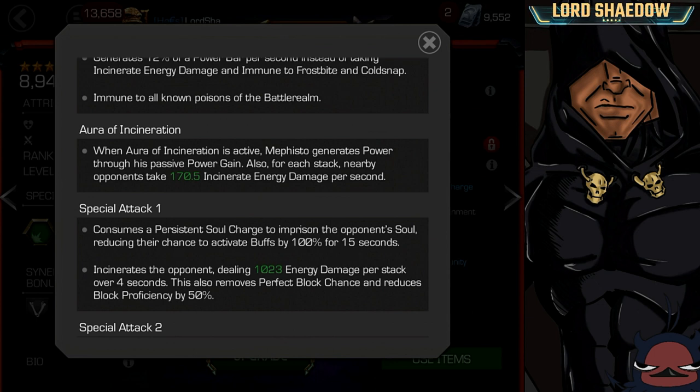Now, this aura of incineration — remember when he's awakened he has a chance to proc this — but you are going to get an aura of incineration. When it's active, he's going to generate power. If you ever fought him, you'll notice that when he activates that aura he is gaining power. So if you had him at almost 3 bars of power and he activates his aura, he goes right to a special 3. Not a fun time.